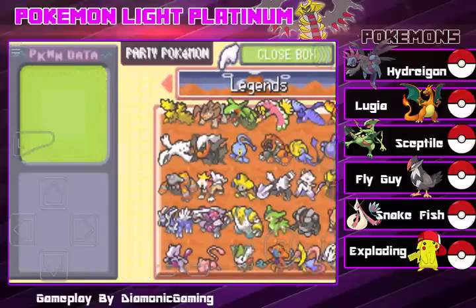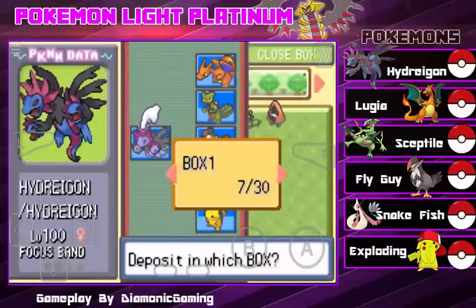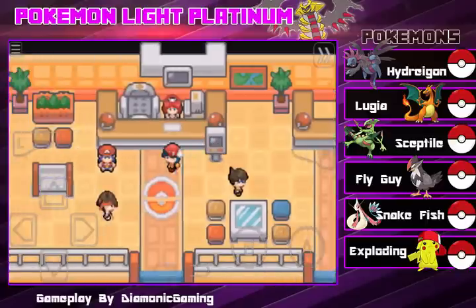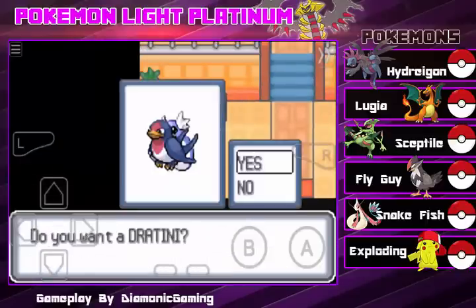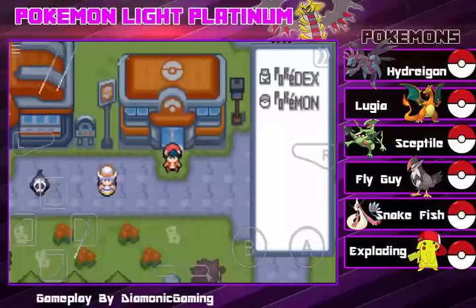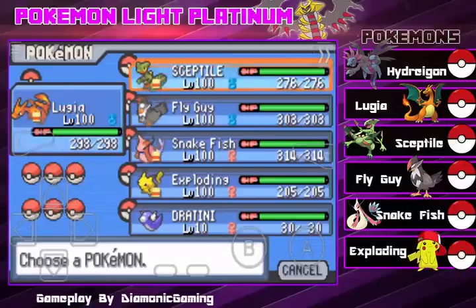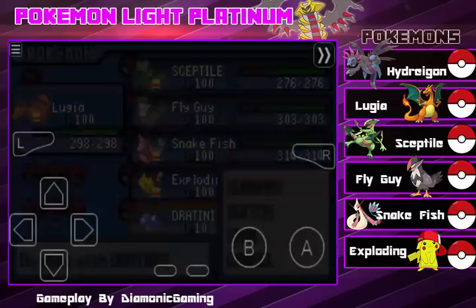Okay, go to Box 1 and deposit. Now talk to this guy right here — click yes. And here we have Dratini!